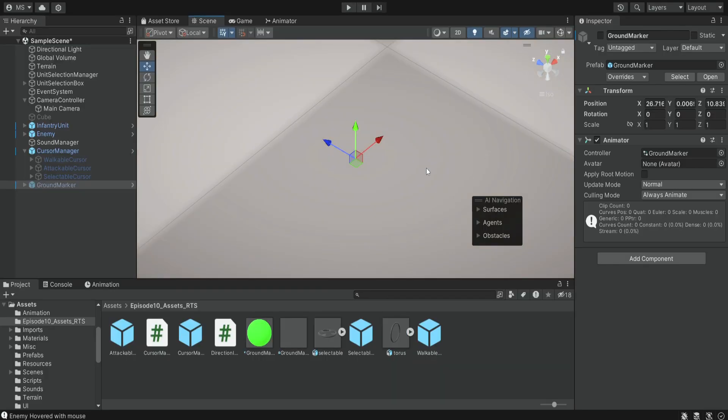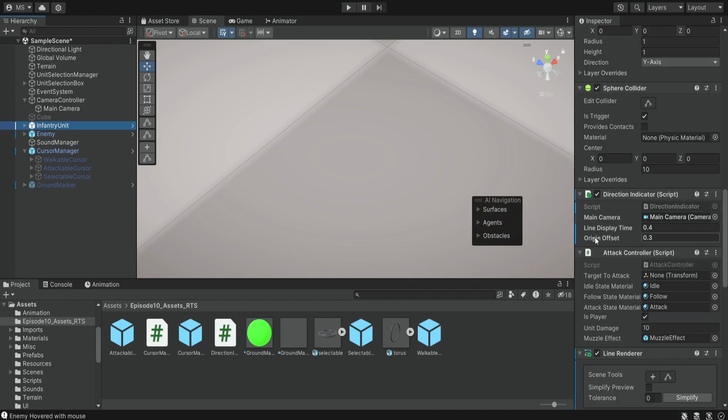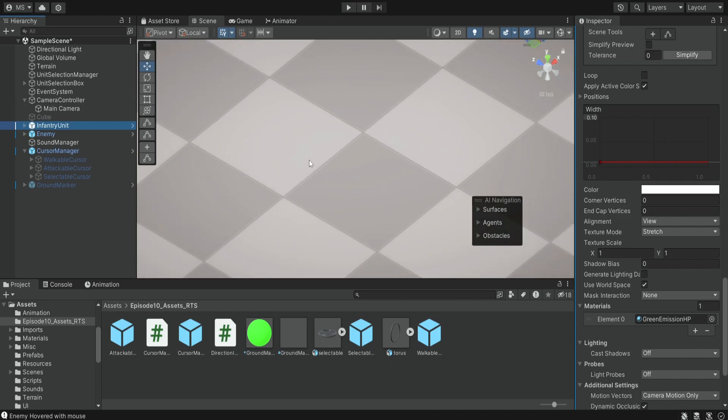You can change the duration the line will appear. For example, you can go to the direction indicator and change the line display time. If you want the line to appear for longer, you can also change the origin offset, which is the point where the line comes out of. You can also play around with the line renderer — maybe you want it a bit wider, or you want to change the material. All of these things are customizable. I'm just showing you how you can group everything together.